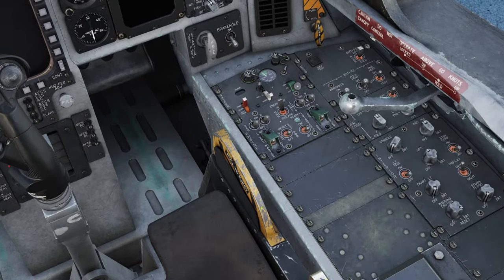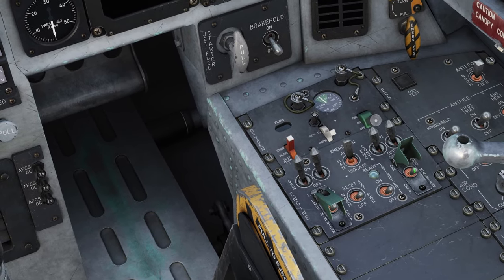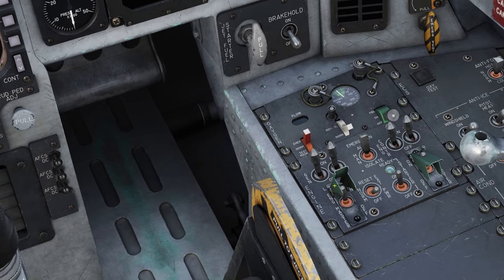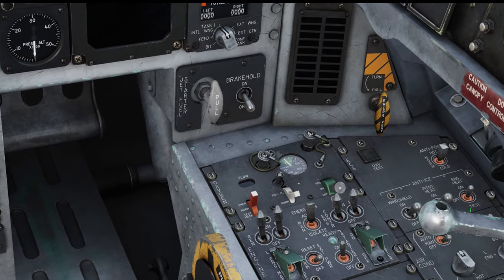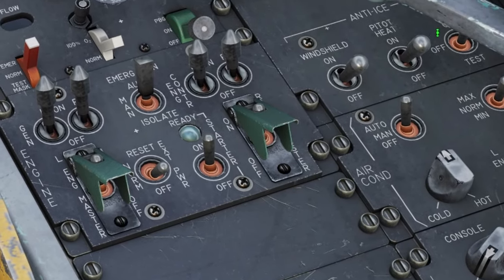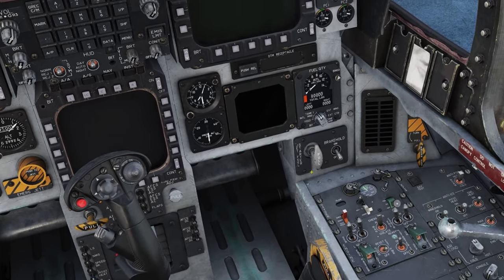We'll slide over here to the right to the engines. We're going to turn on the generators, turn on the engine controls, turn on the engine master, turn on the starter. And the last thing we're going to do is reach up under here on this panel — you can see the air conditioning — and we can turn that to manual or auto. Once we've done that, now we can turn on the jet fuel starter, which is right here.